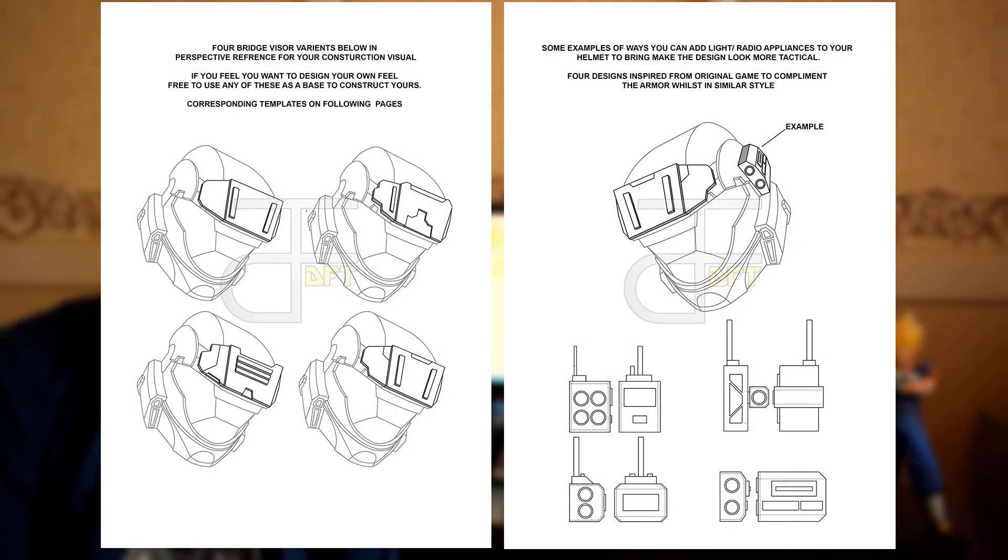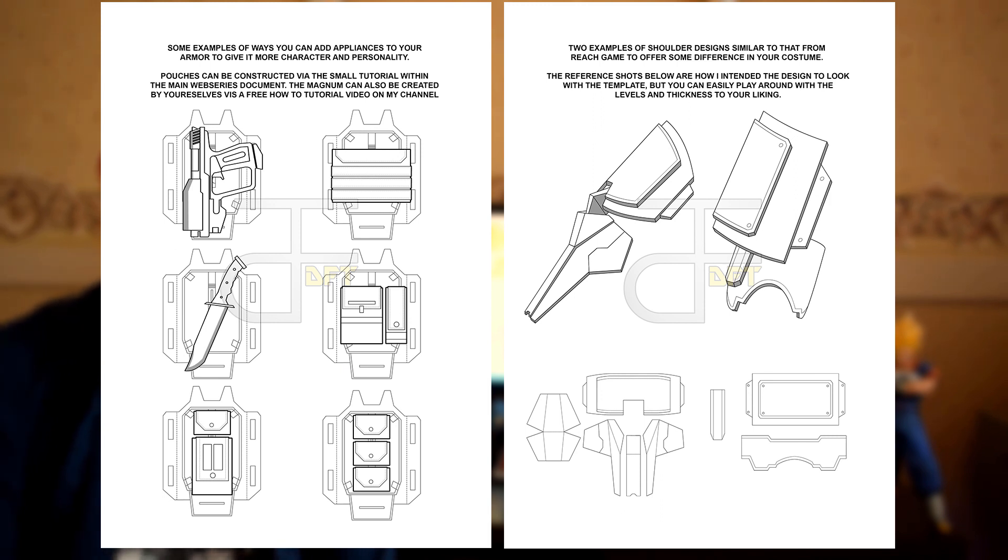A lot of you when building this have asked for some additional information. You've seen my costume and how I did a whole bunch of different customizations, and of course Halo Reach the game had a lot of individual and additional customizations. So I decided to put together a little PDF for free as an additional bonus, covering additional visors, some light features, and cool ways to add customized tactical pouches or display the magnum on your armor.